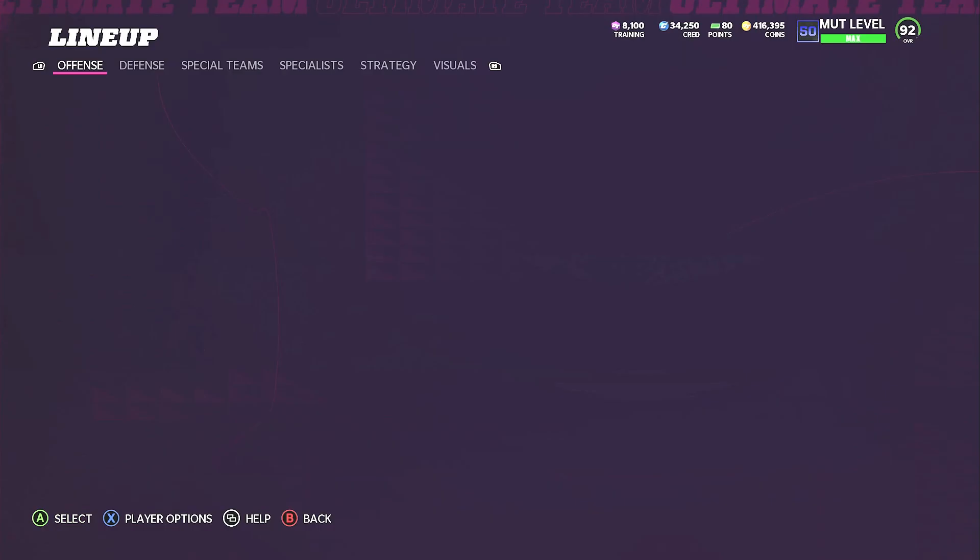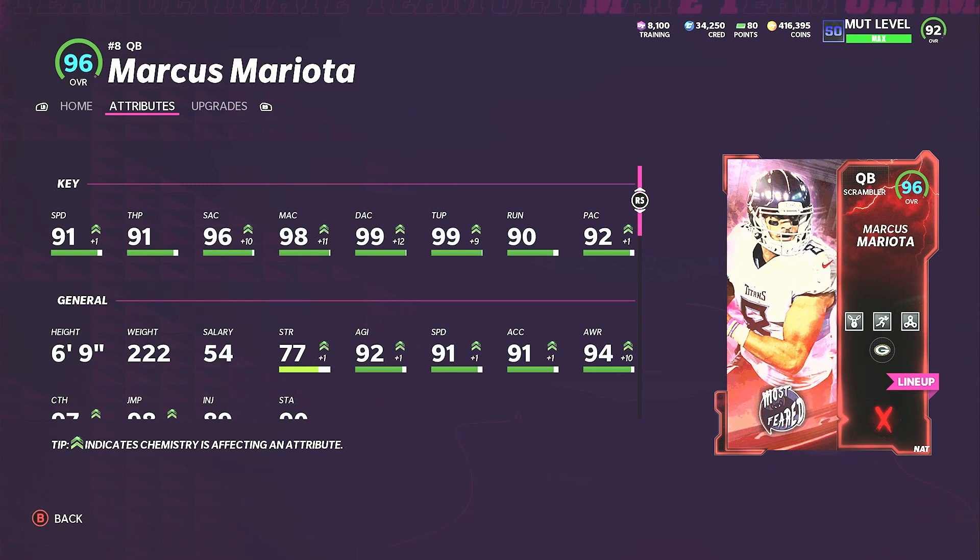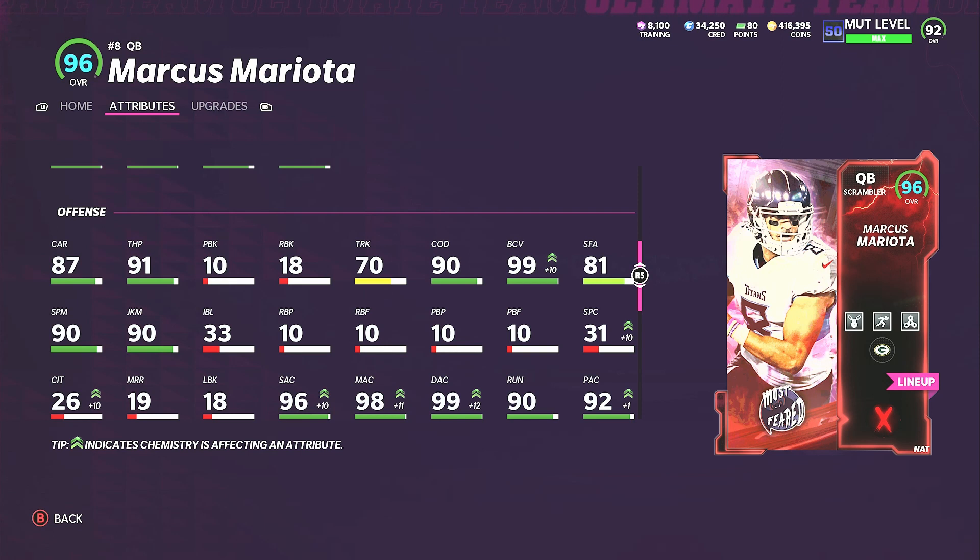Mariota is actually not a bad card here. He comes with Escape Artist, Fast Break, and Evasive for 4 AP total. He is 91 speed and 91 throw power, 96 short, 98 medium, 99 deep, 99 throw under pressure, 90 throw on the run, 90 play action. Obviously the accuracies are boosted because of the strategy card. He can juke and spin as well.